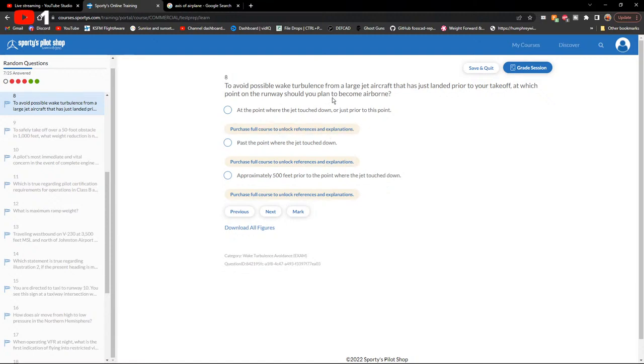To avoid wake turbulence from a large jet that just landed prior to your takeoff, you should plan to become airborne past the point where the jet touched down.